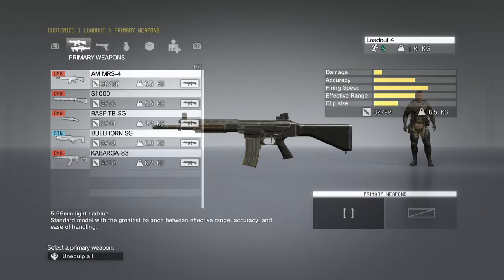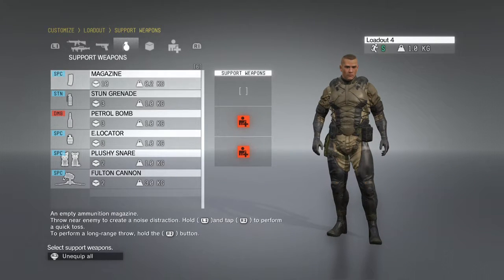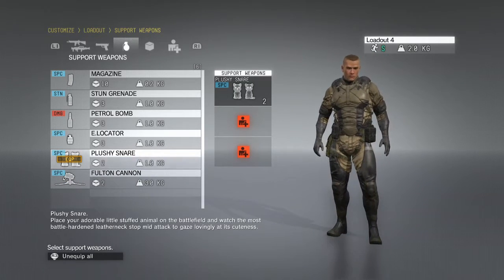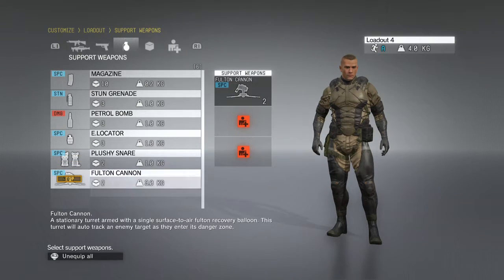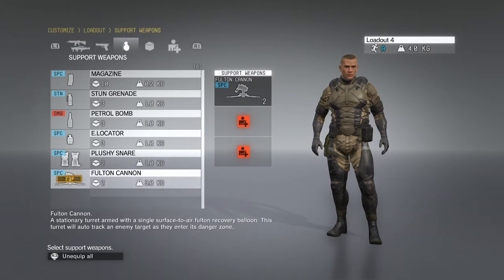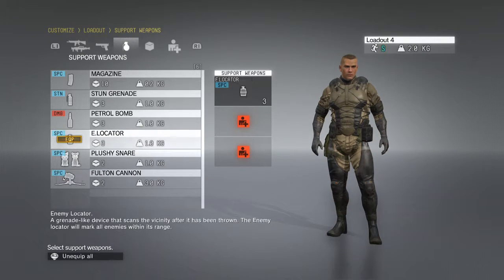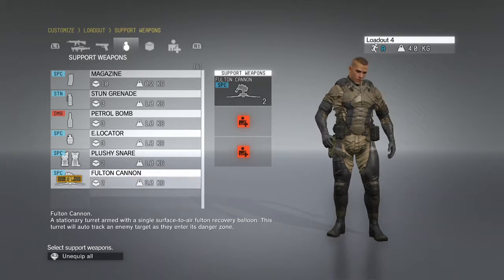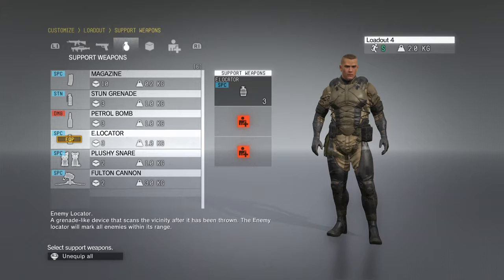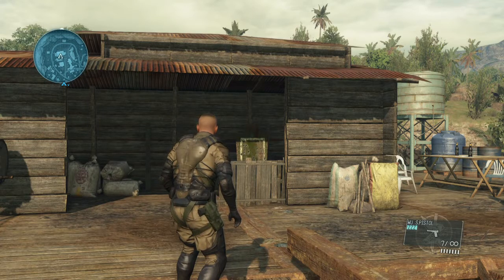As you progress you unlock cool things like plushy snares, fulton cannons, and other support weapons. One of the best ways to use the fulton cannon is: if someone's shooting at you, hide around a corner, place the fulton cannon, move away, and as soon as the enemy follows thinking you're still there — they get fultoned out. It's really frustrating when that happens! Personally, I rate the elocator highly — you can throw it toward where you think enemies are, mark them plus nearby enemies, helping your team and earning you points to progress faster.